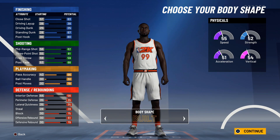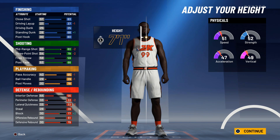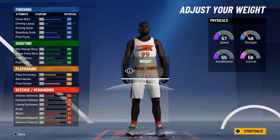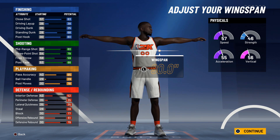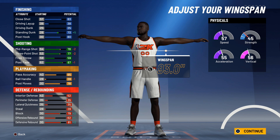For the body shape, I want a fat player. I think I want to be seven-foot-one — that's a safe spot for me. I think I can still get like an 83 three-pointer. At 225 pounds I get 57 speed — that's not bad, I'll take that. For my wingspan, maybe I don't want max wingspan, maybe something like a 93 wingspan isn't bad either. I'm gonna rock with that.